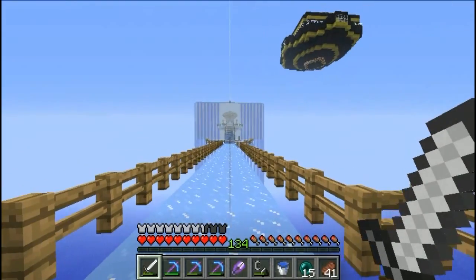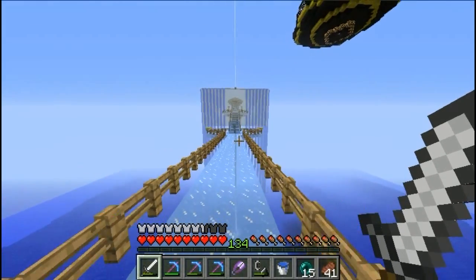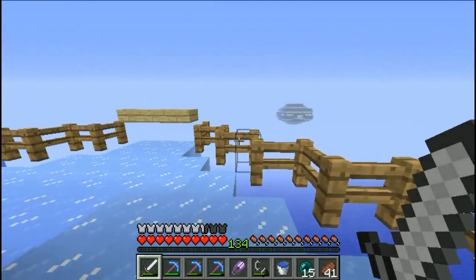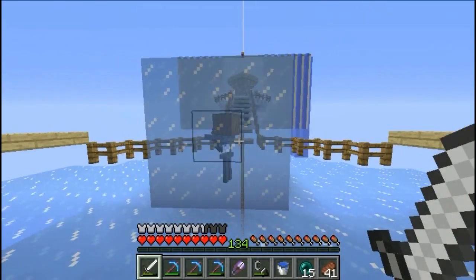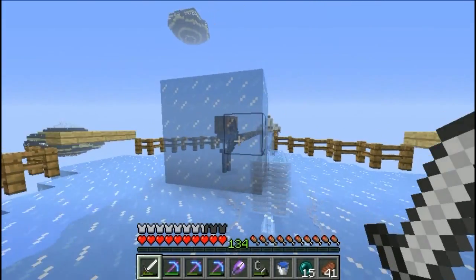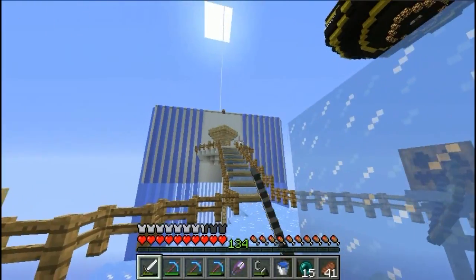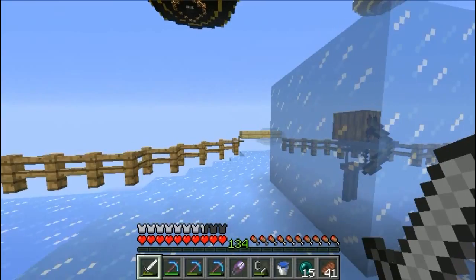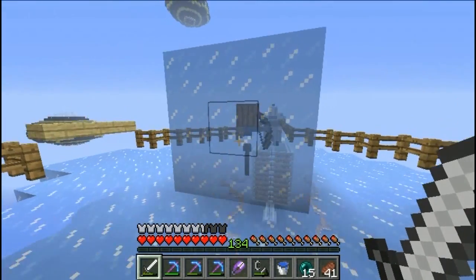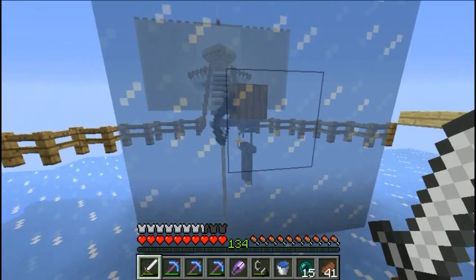I built a little bit on the base and added this three-wide ice walkway here so we can fast sprint on it. And I'm not sure about these fences as railing - if you have a better idea, please let me know in the comments. And this skeleton is the center point of our base, or of the future base. So I have this intersection here with one way to the cow farm and one way to the oracle, and yeah, the other two ways are blocked off for now.